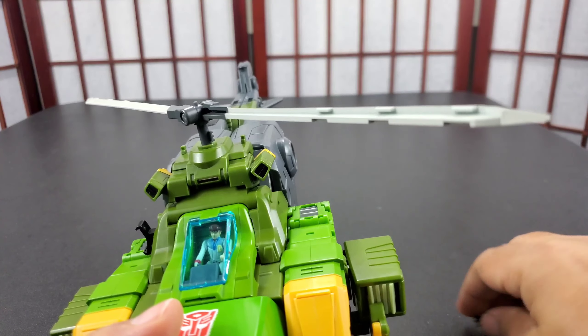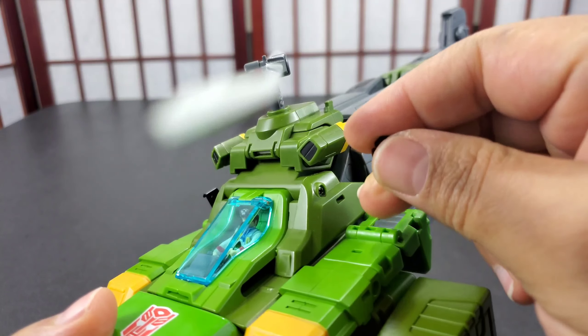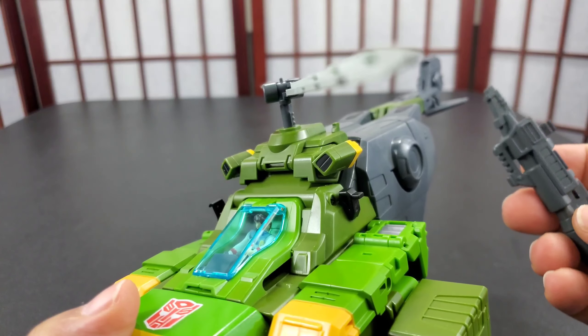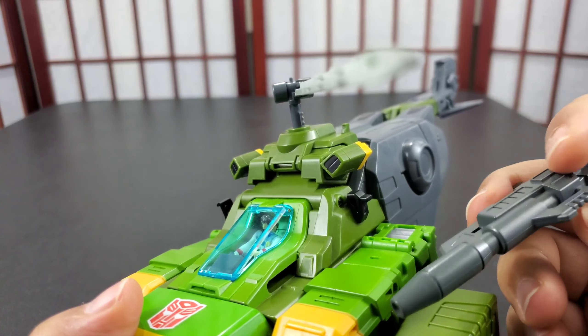The other accessory besides the gun is these adapters. This adapter goes here in the side, and then you have the little stick thing — it's mainly for car mode but you can do it in helicopter mode too. You just tab it in there; it's really tight so it's hard to get off. The blades spin around, they're a little tight but you can get them to spin. There's also a piece for the sword storage — mainly for car mode since the sword is the blades.